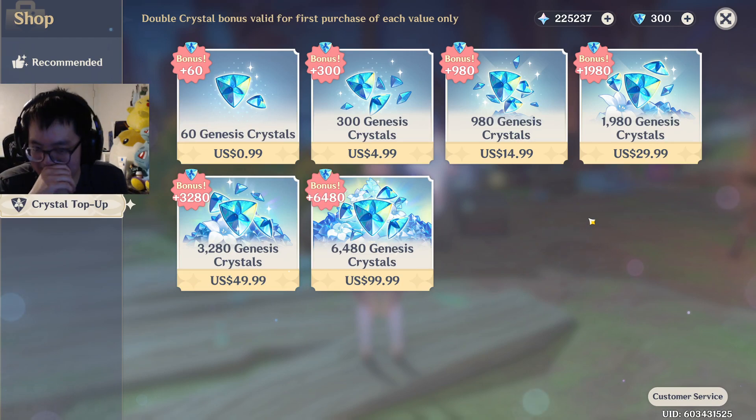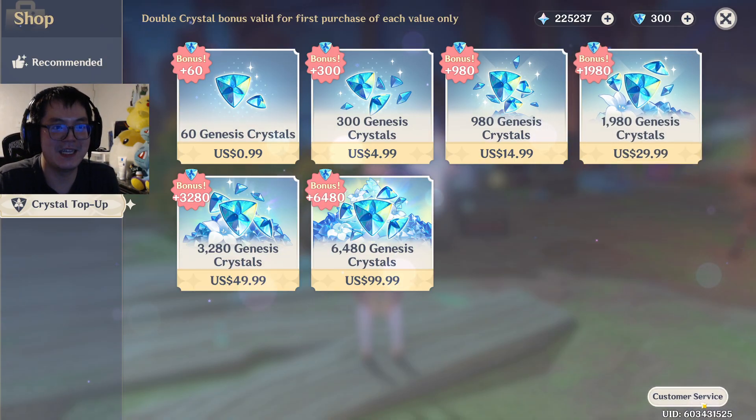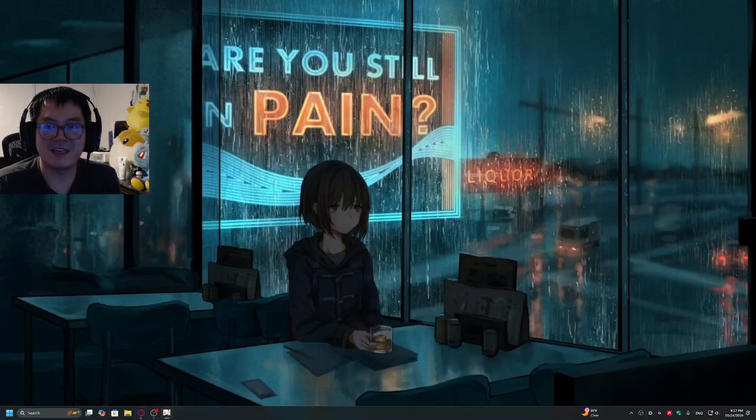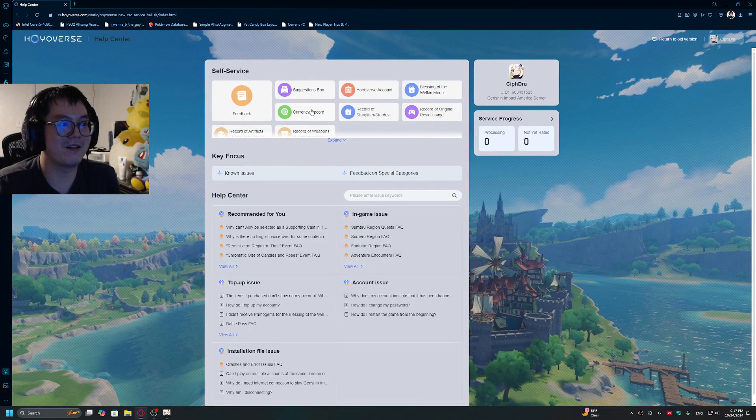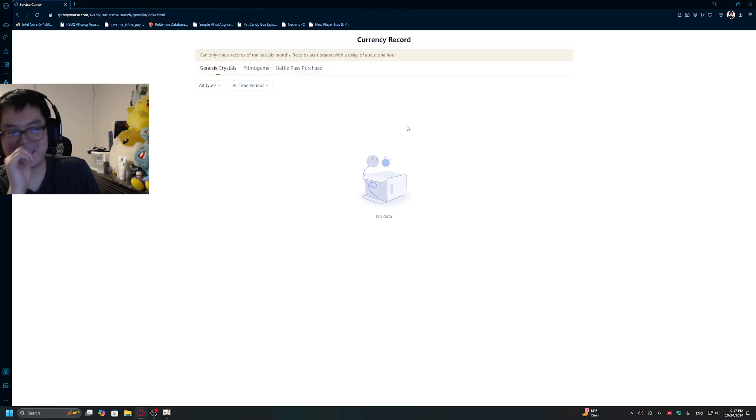I still have my double drop bonus. I have not purchased a single Genesis crystal — this is literally from a giveaway from the actual account itself. You click on that and it pulls up your purchase history, then you go to currency records. I only have zero Genesis crystals.